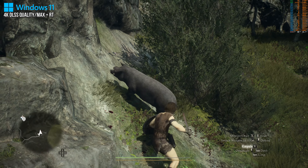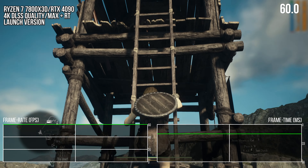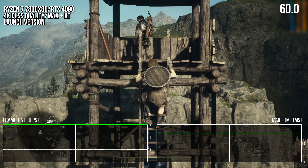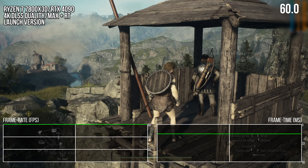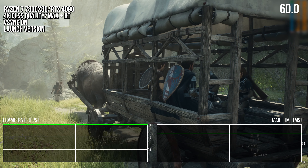When you first start the game, there is a shader pre-compilation process, which took around two and a half minutes on a Ryzen 7 7800X3D. This is great to see, and in practice I do not think I encountered any super obvious shader compilation stutter where I could easily point at it and say yes, that frame time increase was definitely shader compilation. That is a good thing, but that does not mean the game is stutter free.